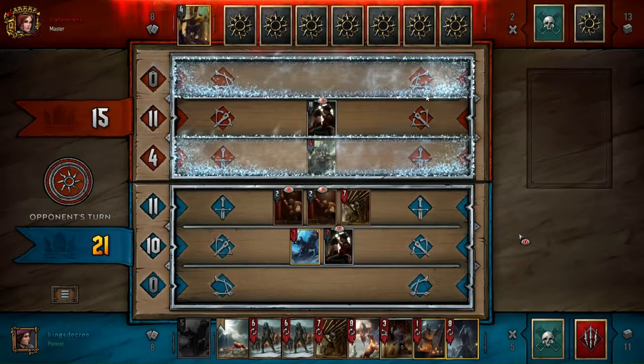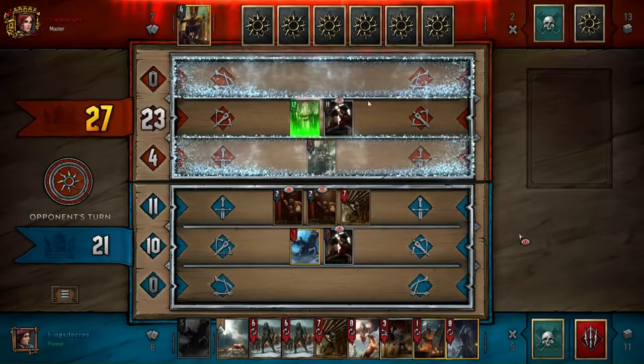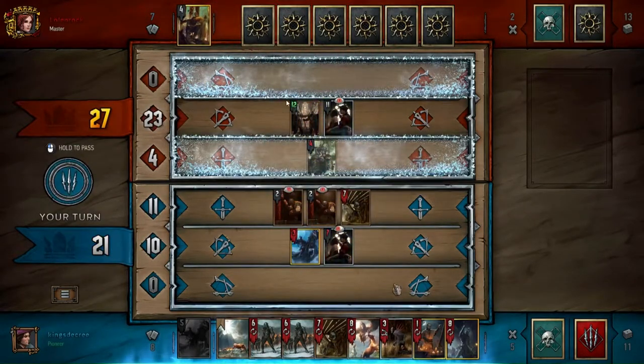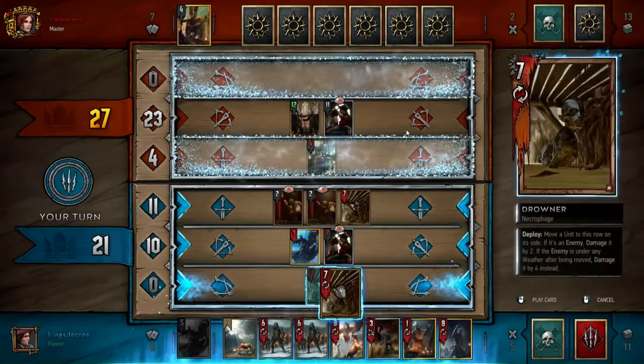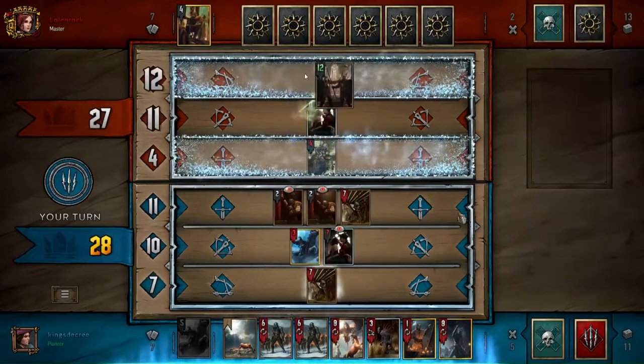Now that his combo pieces are effectively gone and I still have two weather, I've basically won this round. There's no way he can keep playing into this — he's lost way too much. Now that he's committed such big combo pieces and hasn't gotten a whole lot out of it, he's basically done. The best he can do is play these Impaired Brigades. I now need to use the Drowner because I want to get something into that weather, doing the four damage — I'll pick Impaired Brigades.